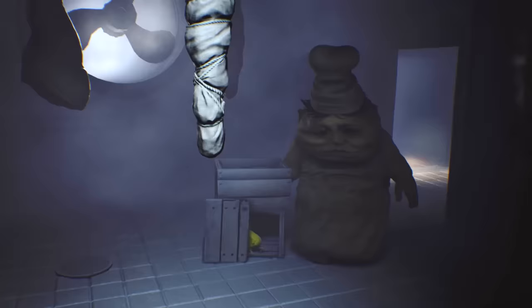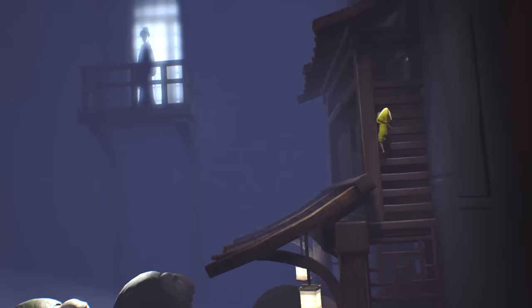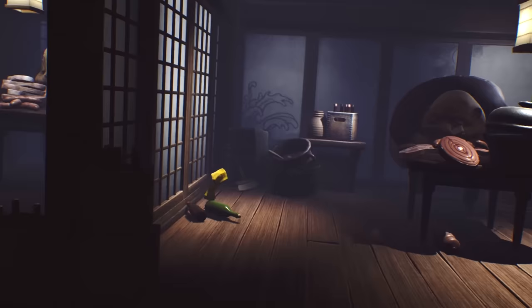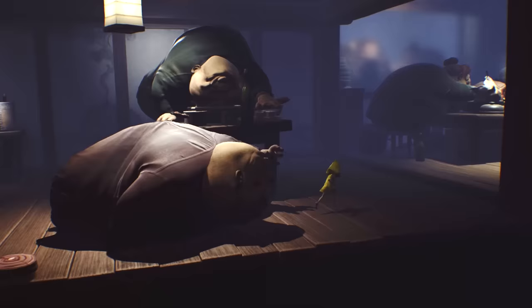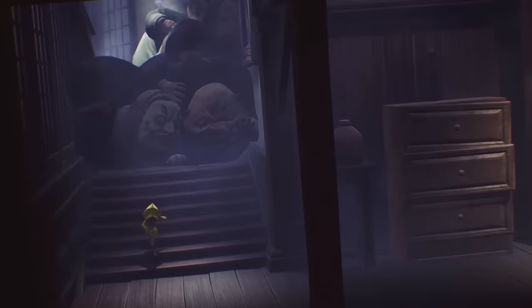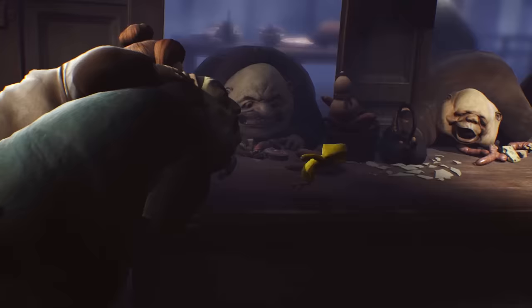Little Nightmares' penultimate sequence shocked many with its grotesque imagery when it first released. A large number of hideously obese and monstrous-looking guests board the Moor to feast on food prepared by equally terrifying-looking chefs. Some of this food we know is made from human remains. All this takes place under the watchful eye of The Lady, a masked woman of great power who seems to run the show here. While the sight of these hideous creatures shovelling food down their gullets is pretty scary by itself, things only get more anxiety-inducing when they spot Six and quite literally fall over themselves to catch her. If they do, then we become their next snack. This chapter culminates in a sequence of pure terror as we are chased through the halls by a frenzy of ravenous guests, only escaping by the skin of our teeth.